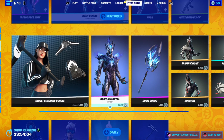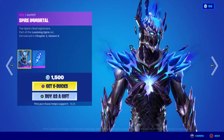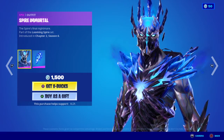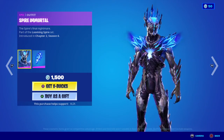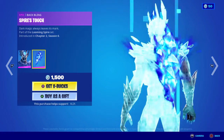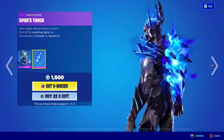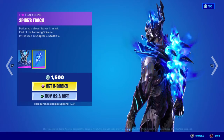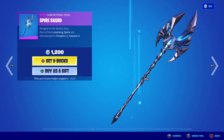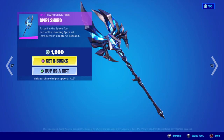Moving away from that, we have the return of the Spire Immortal skin — The Spire's Final Nightmare, part of the Looming Spire set, first introduced in Chapter 2 Season 6. Absolutely amazing — I love that his face looks kind of inspired by Spawn. I would have loved him to have been in the battle pass with the Spire Queen. Moving on to the Spire's Touch Backbling — dark magic always leaves its mark — which is animated with spikes on his back that move like claws. And we have the Spire Shard Harvesting Tool, forged in the Spire's Fury, with a nice animation as well.